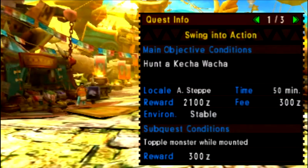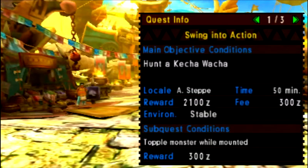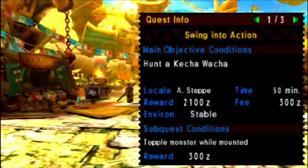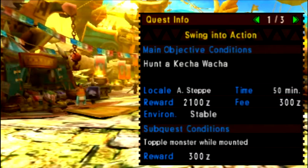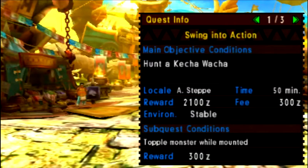In this episode we're going to be hunting the Keshawacha — a primate, has wings, with a funny snout. Looks weird. It's low rank obviously, just starting. In this Monster Hunter we actually have sub-quest conditions, which if you complete those you can still end the quest, although it won't count as actually completing the main quest. But it lets you come back without failing, and you still get some rewards that way, which is good. And toppling a monster while mounted — which is jumping on its back — I'm not very good at it. Which is a pain, but oh well. How about we begin?